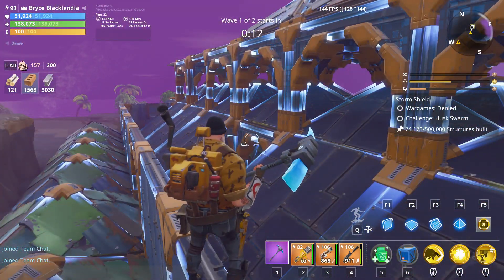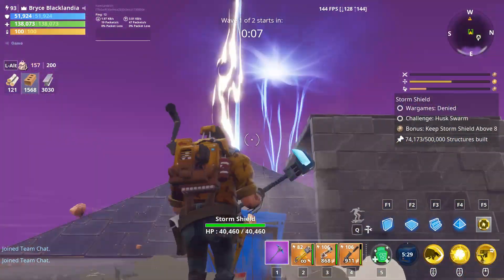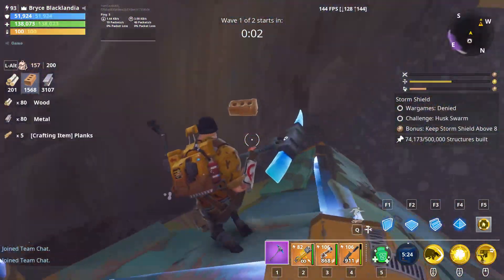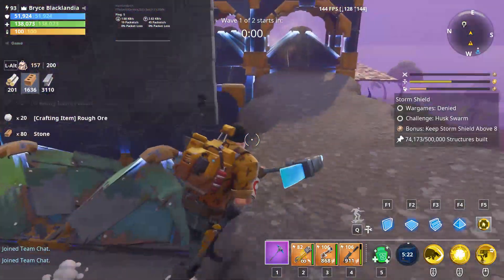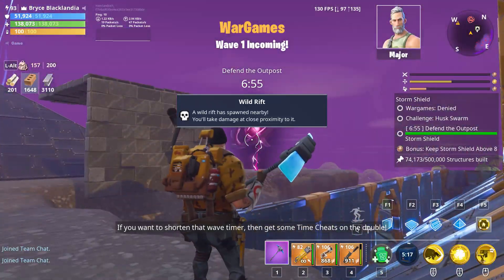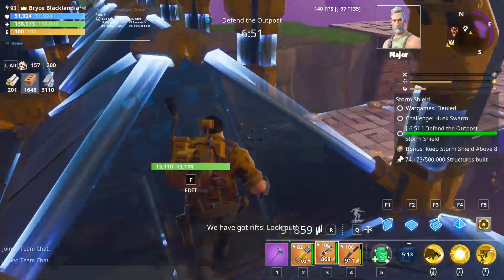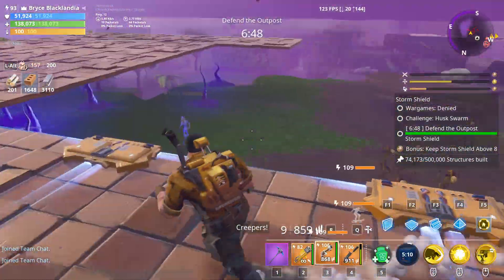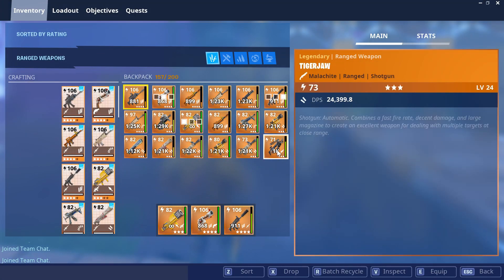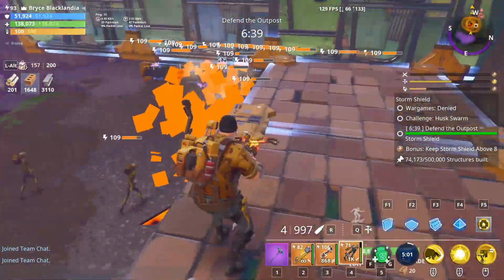And now I'm bringing a supply drop with me too. This is going to give me crafting materials and mats, which are all nice and useful things to get. And you can see there's the anomaly. I'll get you a good little view on the husks trying to get in. That's where they're all spawning from, and they try to walk that way. I can see a sniper, there's a crossbow. Yeah, there's a lot of husks.